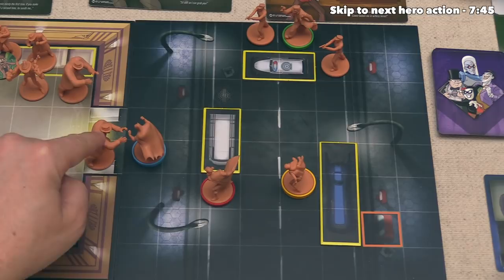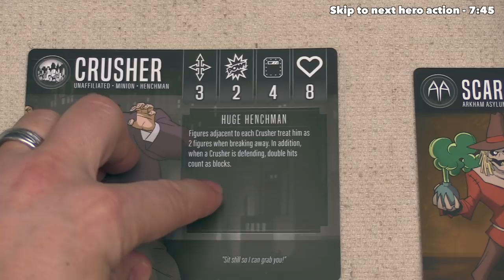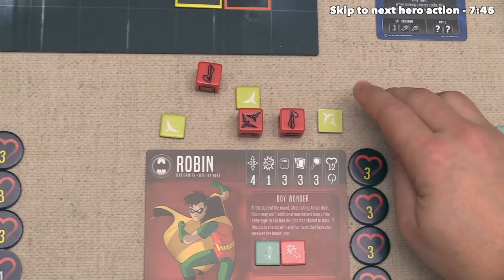The first thing to do is look at the crusher's abilities. It says that they will roll four dice in defense, and whenever they are defending, double hits on those dice count as blocks. This means that crusher is going to be pretty hard to take down, considering they also have eight health. With all of that in mind, let's have Robin do a really powerful ranged attack.